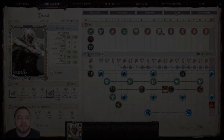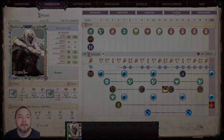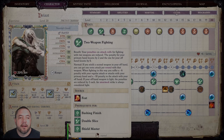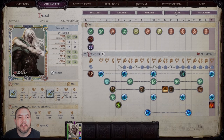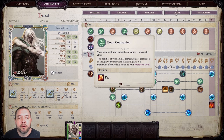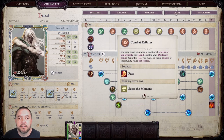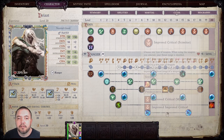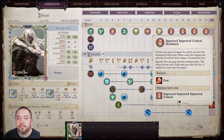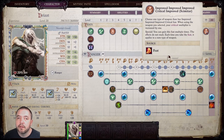So this is what Drizzt is going to look like at level 20, Mythic Rank 9. We took Two Weapon Fighting, and then the rest of the feats in order would be: Blind Fight at level 3, Boon Companion at level 5, Outflank at level 7, Combat Reflexes, Seize the Moment, Improved Critical, and then the chain of Improved Critical feats all the way through.